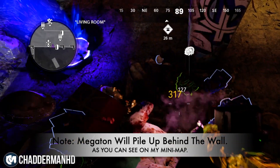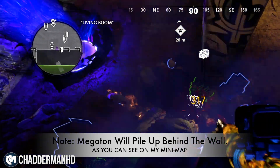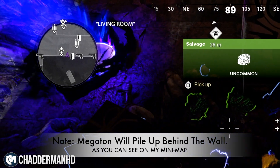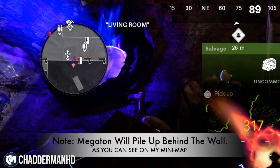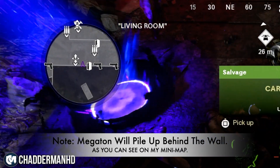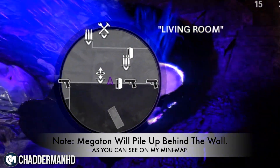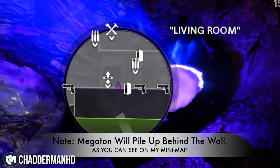Now what you're probably wondering is what happens when the megaton spawns in. He is perfectly fine — what will happen is, as you can see on the mini map, he will spawn in and pile behind the wall, spawning and piling in the pond location. You're absolutely fine against him and can easily get out just by dropping down.